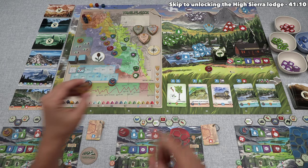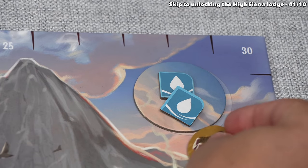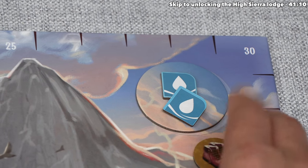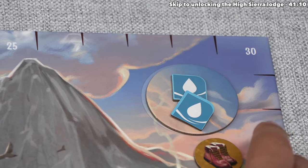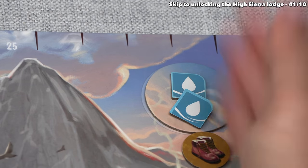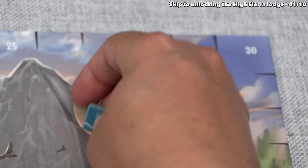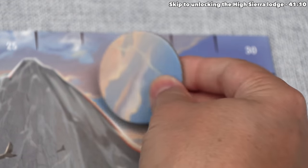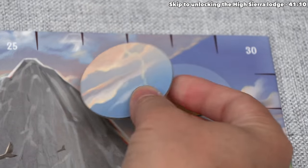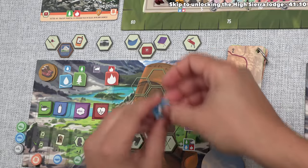This means the yellow player can go, and they've decided they want to take the First Light Medallion. Yellow currently has the trailblazer medallion, and if no one took this, that medallion would be passed clockwise to the blue player, making yellow last in turn order next day. By going over here, they are taking the First Light token, they get these two water natural resources, and this means they will be the starting player for the next day instead of being the last player in turn order. They only had one water resource, and the next spot on their map pack requires one.